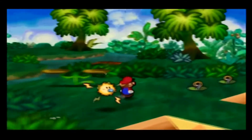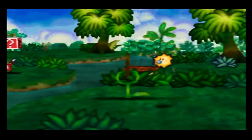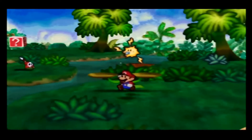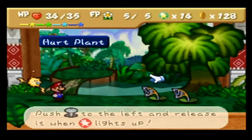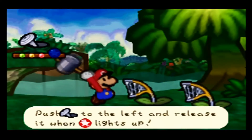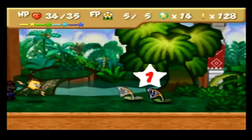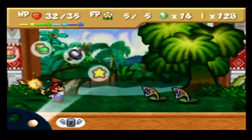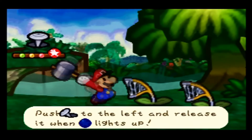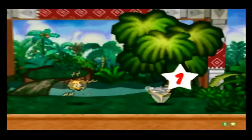Some of the heart plants that you see are actually not heart plants — they're hurt plants. They have 8 HP, 2 attack, and no defense. Their bite can poison you. Thankfully I still have my Feeling Fine badge, so I can't get poisoned. There's no way to tell the difference between a heart plant and a hurt plant without interacting with it.